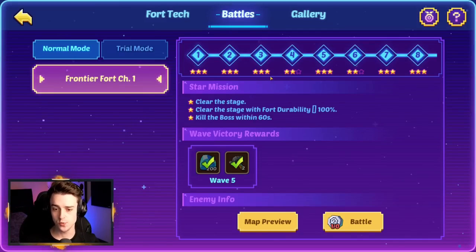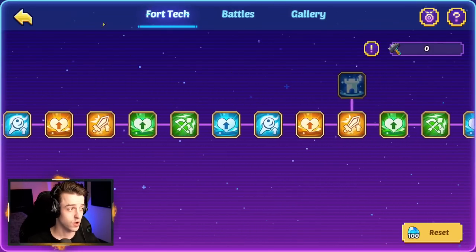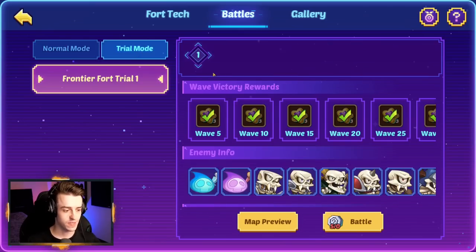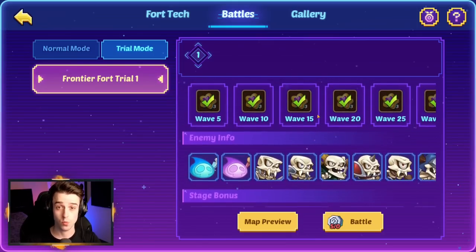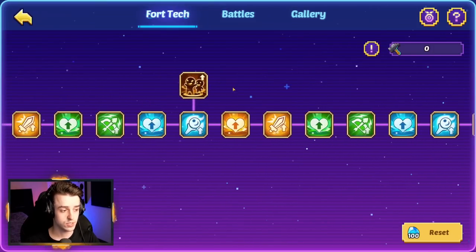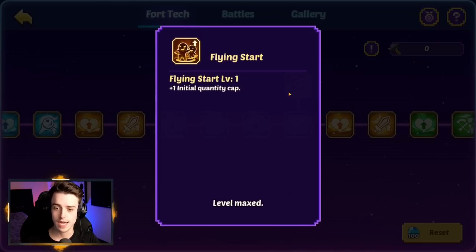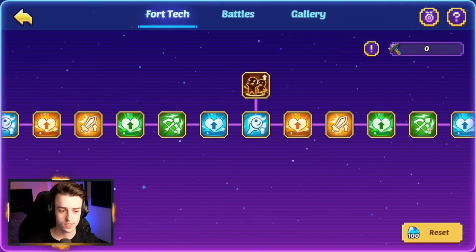Tip three: do the Frontier Fort chapters first until you've beaten all 10 stages. This lets you upgrade your Fort tech, which improves the power of your units so you can compete in trial mode. Once you've done all 10 stages, use your attempts on trial mode to make it as far as possible. One quick thing about tech: the upper upgrades are great as they give you unit caps so you can deploy more units. However, some aren't worth going for, such as anything that improves your Fort's durability — ideally your Fort never gets attacked, and if it does, a boss will one-shot it anyway. It doesn't matter how good your durability is. Focus on upgrading your units on the middle line first.